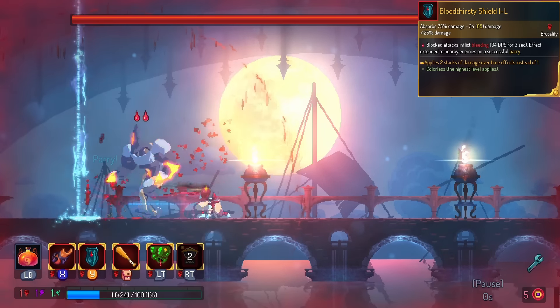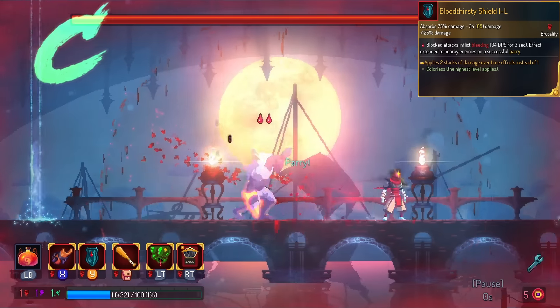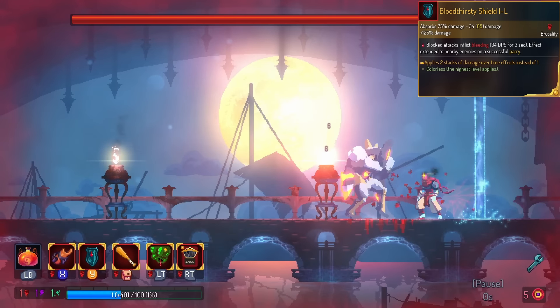Bloodthirsty Shield also gets double stacks. This is in the C tier, however, because even though double stacks is really nice, keep in mind one parry is one bleed. So all it is is two bleed — not very strong.